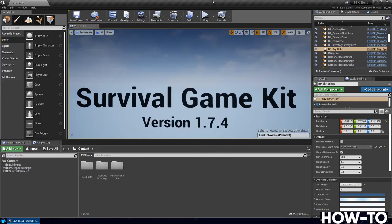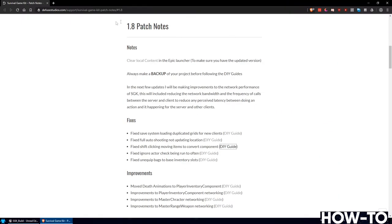Today I want to take you through the process of updating the 1.74 version of Survival Game Kit to the new 1.8. 1.8 is the new series that focuses on improvements to networking performance and things like that.